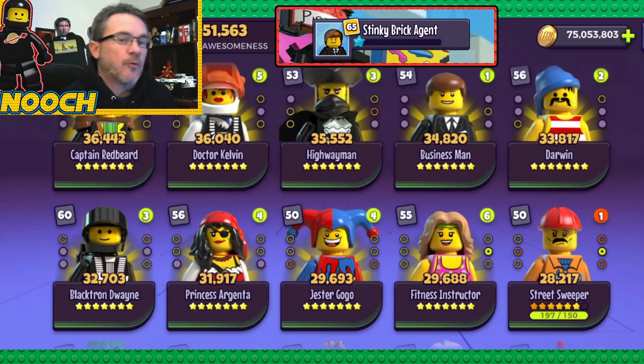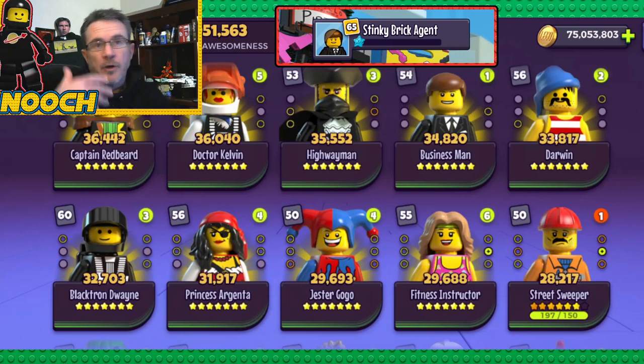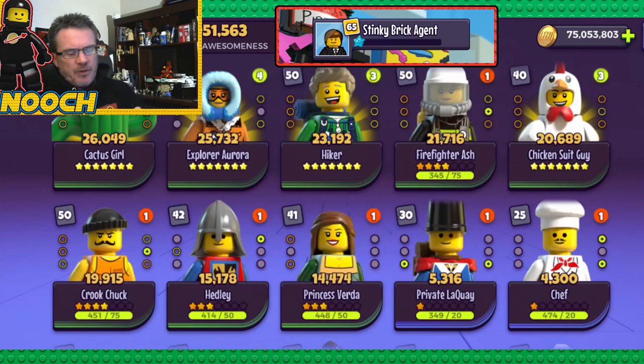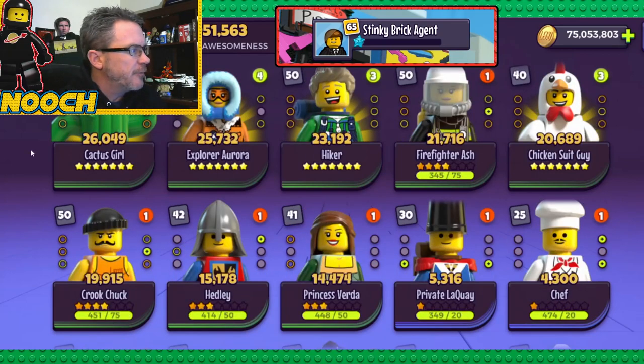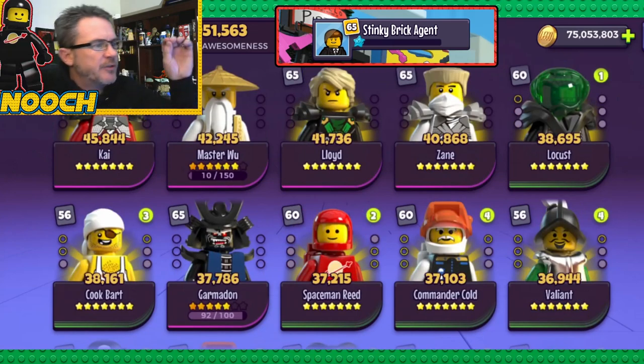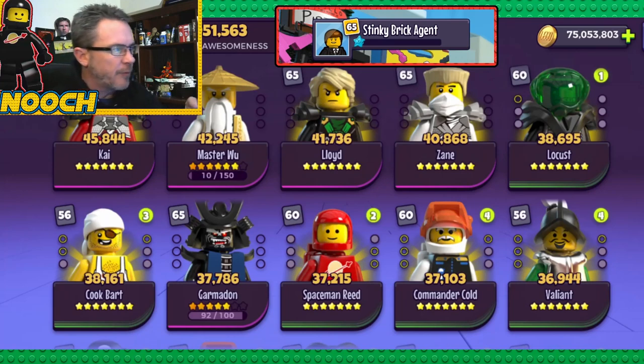That'll give him some extra Master Tiles too — he's got 47 there, which will be 470 Master Tiles. That's good for three tiles of Jens or Willa or whoever he wants to get. So you can see what Brick Teeny has done: he's farmed up his Pirates. If we look at the first couple of pages, we've got Ninjagos, Pirates, and Space — those are the ones he's really farmed up. There's your five Ninjagos — maxed out. That's the arena team.